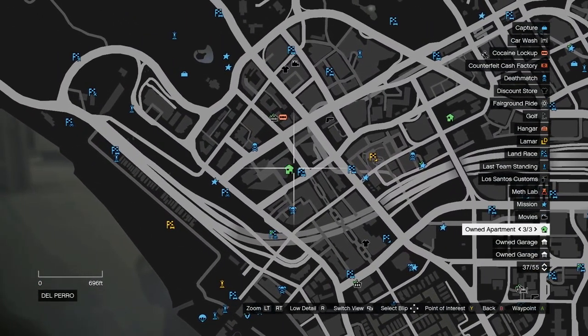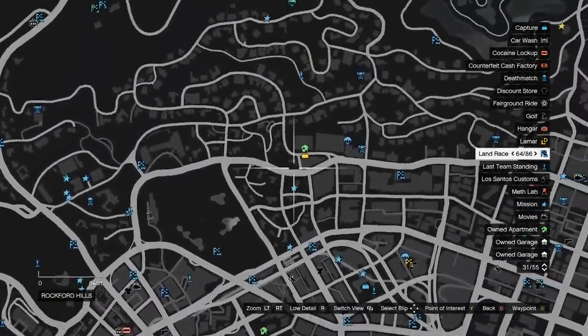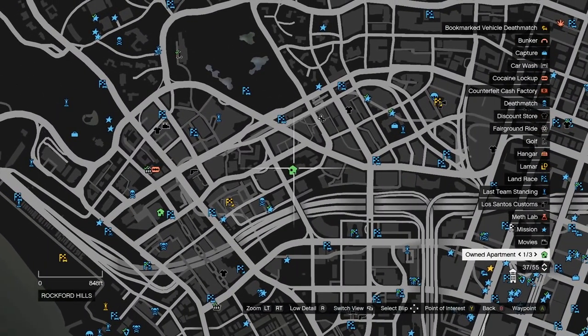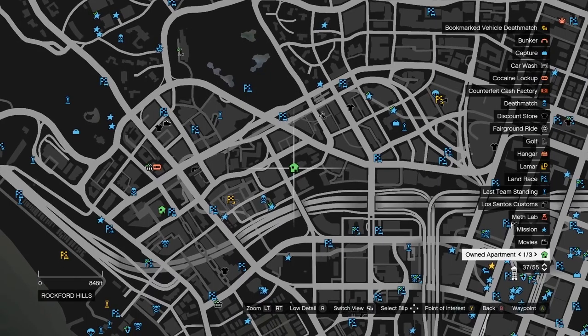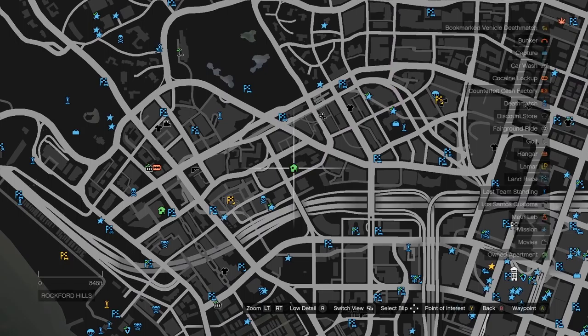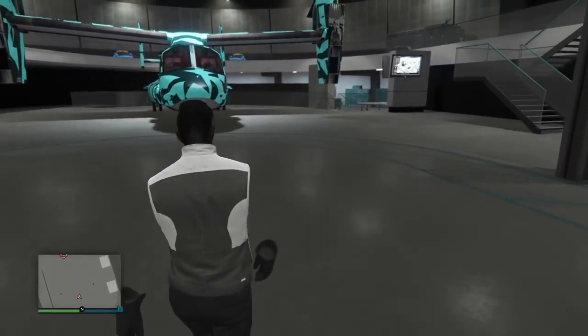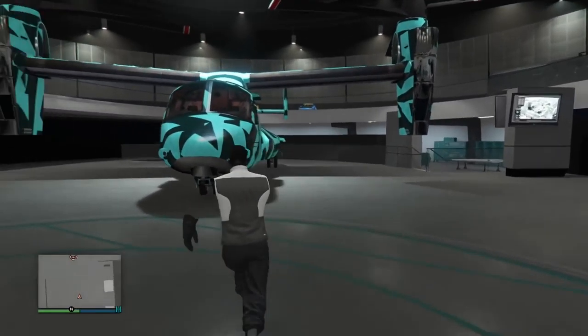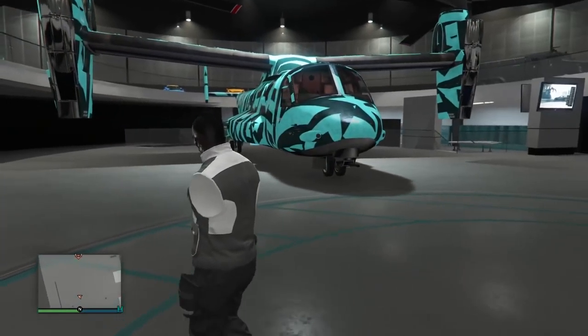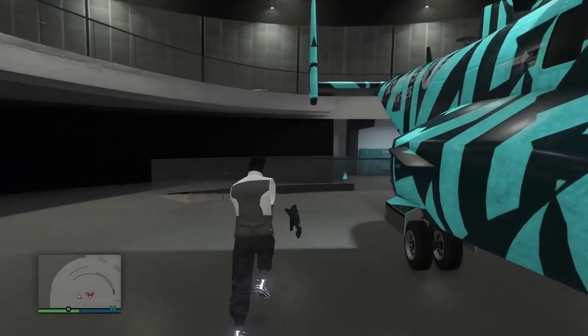I'm showing you the green apartments — those are the ones that can potentially be your Lester heist apartment. I know mine is Richards Majestic because when I launched the text before trying the glitch, it led me to this garage. So that's the apartment garage I want to fill up with RH8s. I've already put two in there for this video.